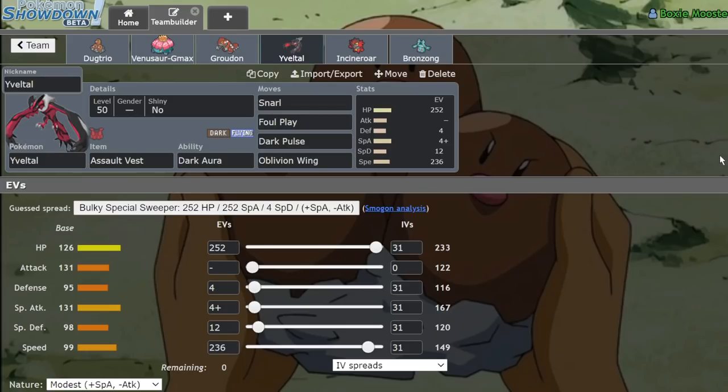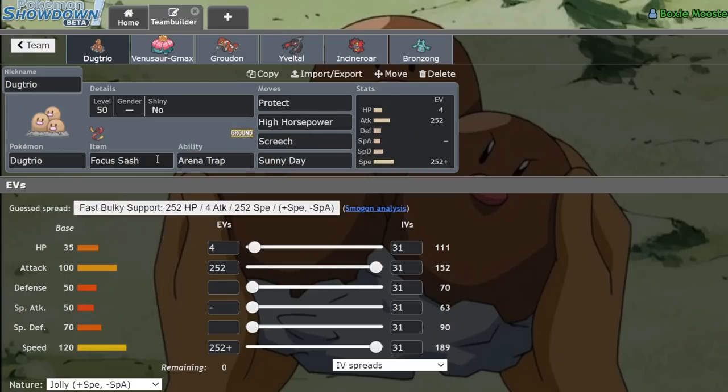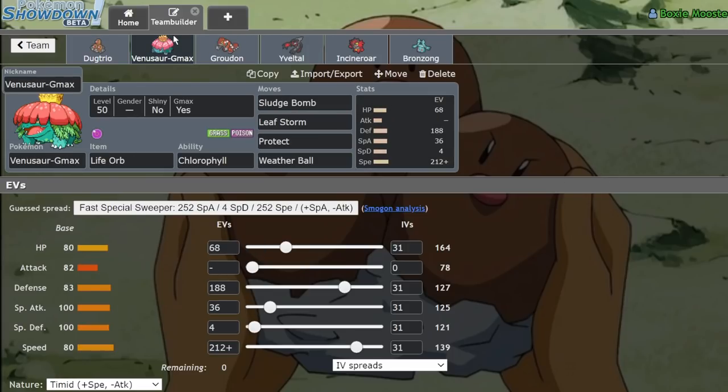If you guys enjoyed this, do me a favor — leave a like, subscribe, and turn on notifications because I bring you daily VGC content. Comment question of the day: what do you think is the best ground type from Generation 1? There are quite a few and most are half Rock type, but I've always loved Dugtrio. Sandslash is also pretty cool, but Dugtrio has been my guy for like 20-something years.